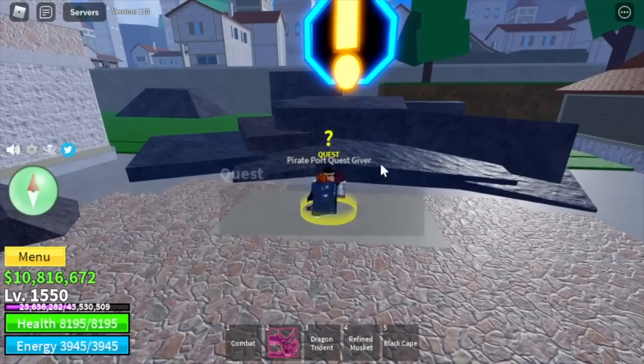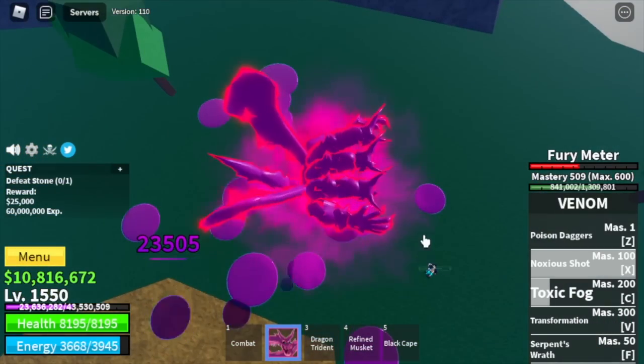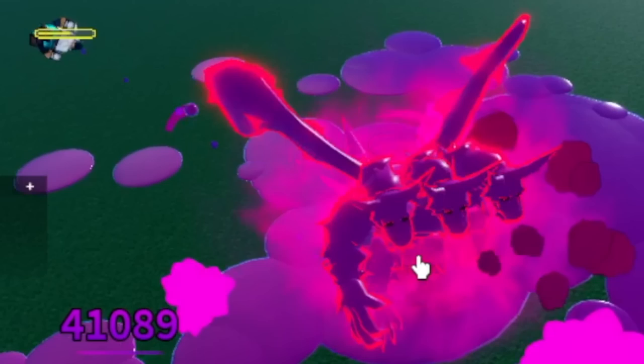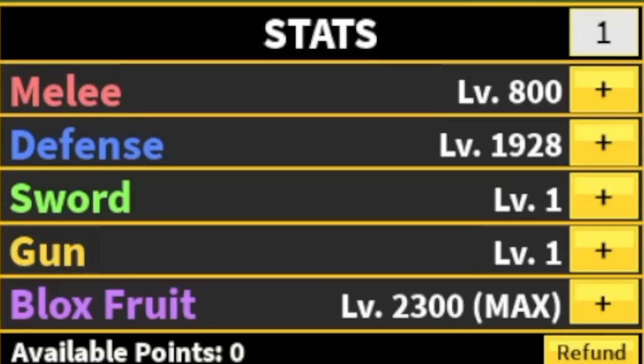Next target is the Stone — the boss in this island. It's kind of tough, to be honest. I still did server hop here. If you want, you can go back to the Pirate Millionaires and grind there — I won't force you. But what I did: I stayed here until level 1675.